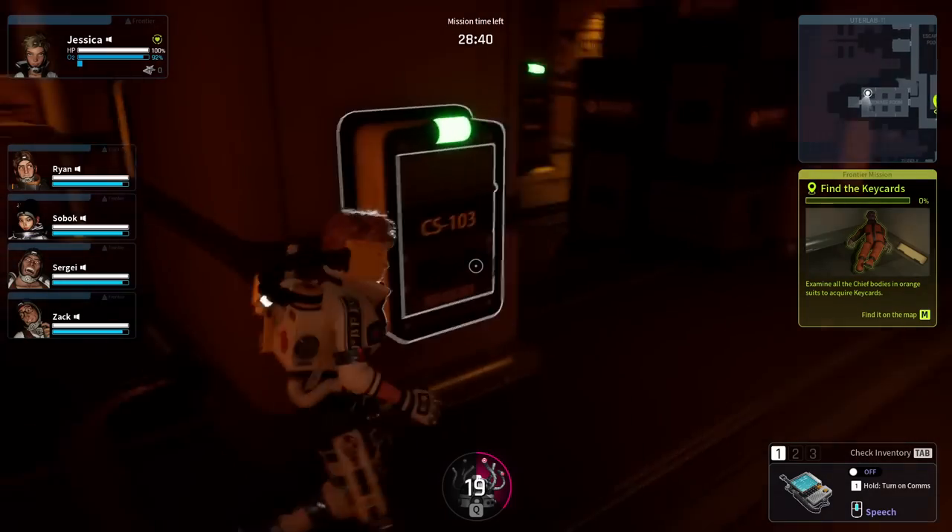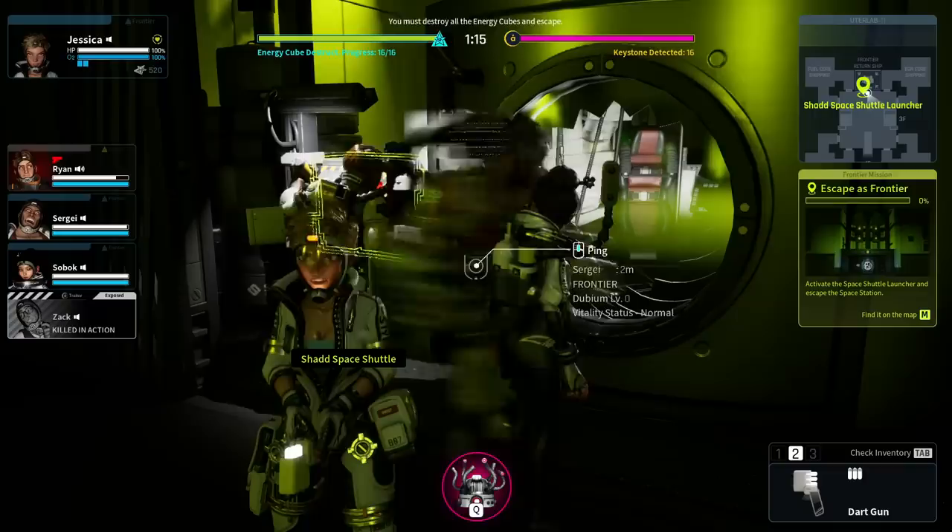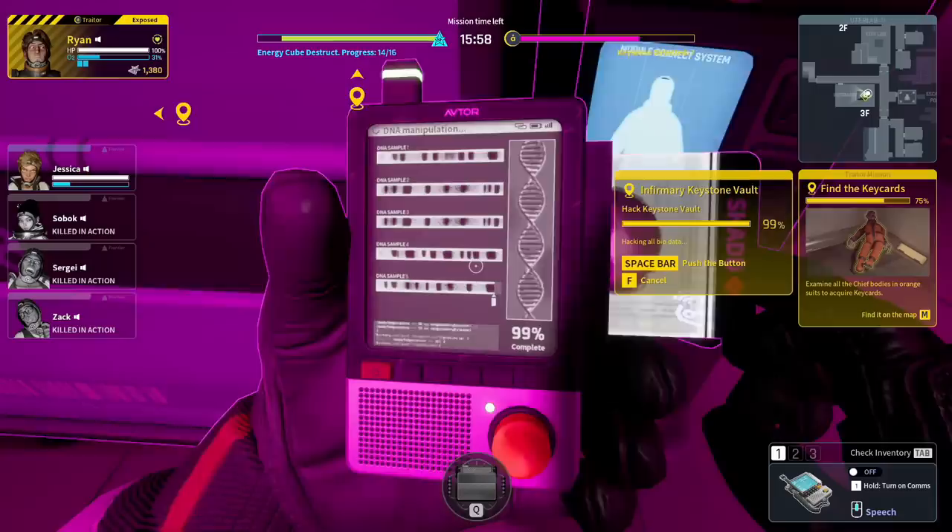As crew in this game you need to collect parts from around the spacecraft and use them to repair four machines. Once the four machines are repaired you can then escape the ship. The traitor must collect 10 keystones from around the spacecraft and escape before the crew.